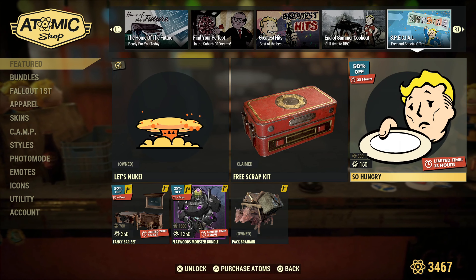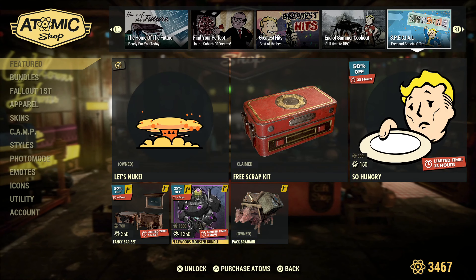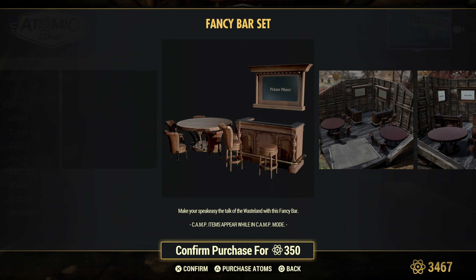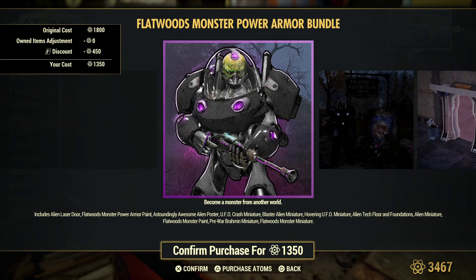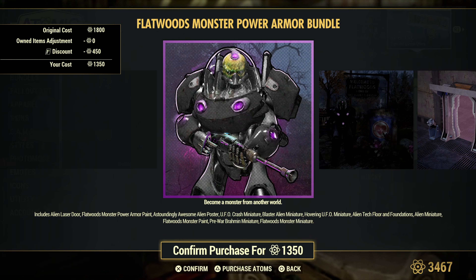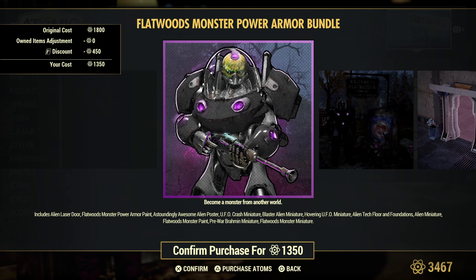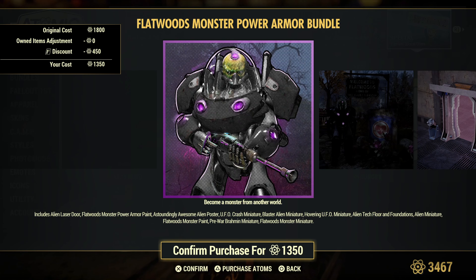Today at 50% off for 150 atoms, you have the Fancy Bar Set and the Flatwoods Monster bundle — these are probably the weekly sale items. The Flatwoods Monster bundle includes the laser door, which everybody seems to love, the Flatwoods Monster power armor paint, the Astoundingly Awesome Alien poster, UFO crash miniature, blaster alien miniature, hovering UFO miniature, the Alien Tech four foundations, alien miniature, the Flatwoods Monster paint, pre-war Brahmin miniature, and the Flatwoods Monster miniature.